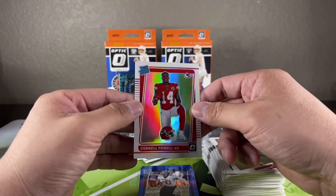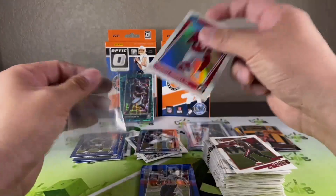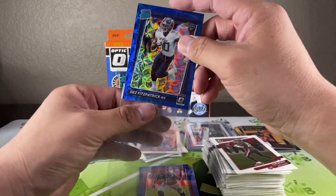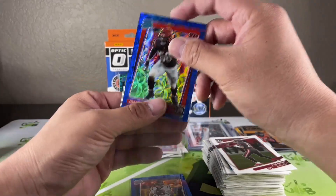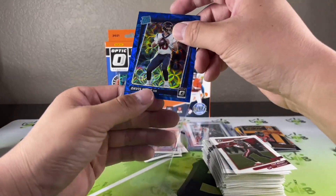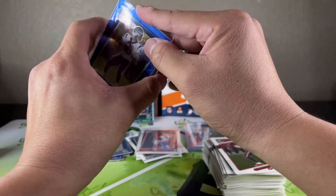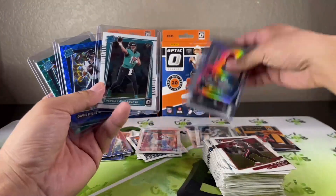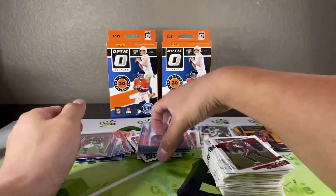Overall not bad — we got a couple nice base rookies, we got the Justin Fields green velocity which is good, and the Davis Mills blue scope. We'll take the Davis Mills. Justin Fields, Davis Mills, the Trevor Lawrence base, Mac Jones base, and the Legendary Logos Josh Allen. All right, thanks for watching!